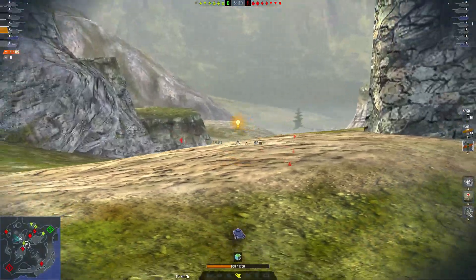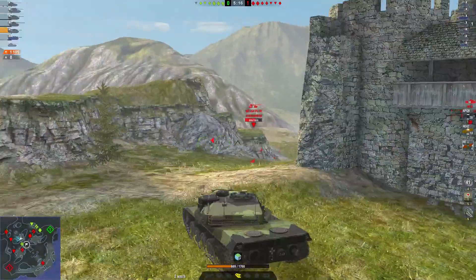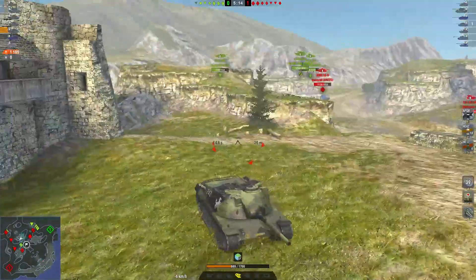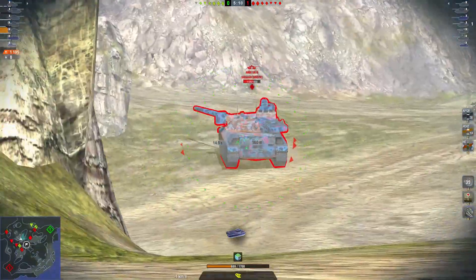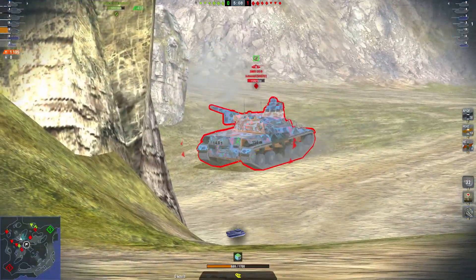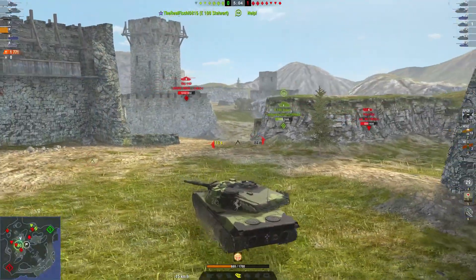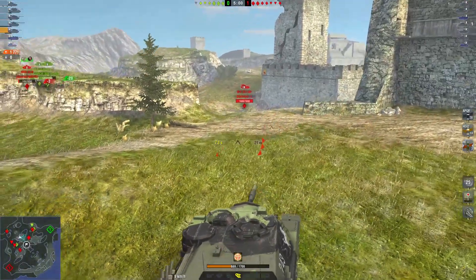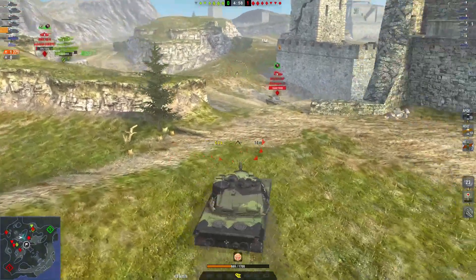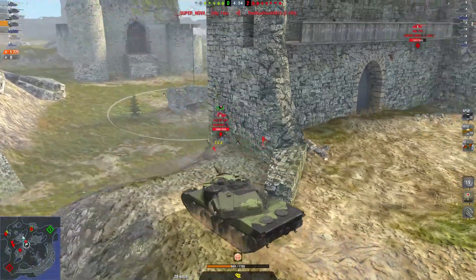Now let's focus on the replay. As you can see from the beginning of the game, I used my mobility to climb the rock because from there I'm at the center of everything. I have the 30B and the Batchat on my back, the AMX and the Batchat here, the Object 140 and the TVs on the other side, and the IS-8 behind me — which means I'm polyvalent and can help nearly everyone from here.